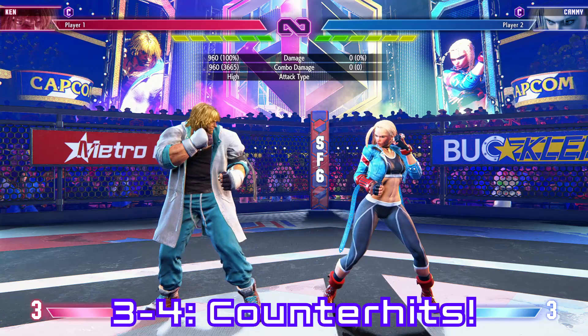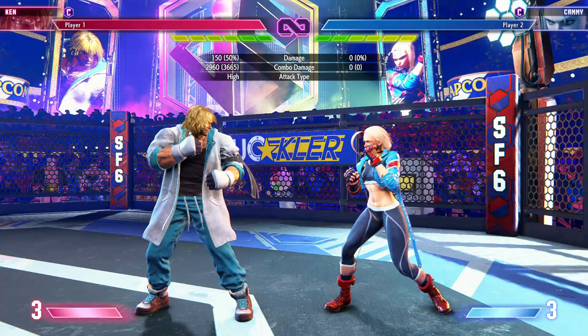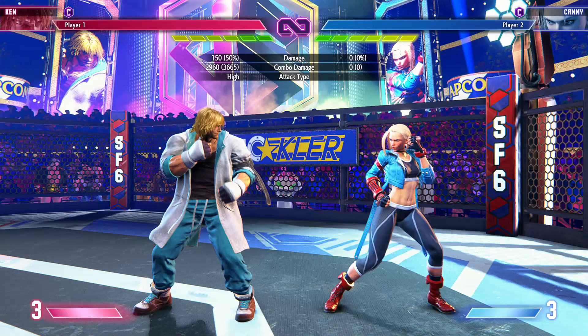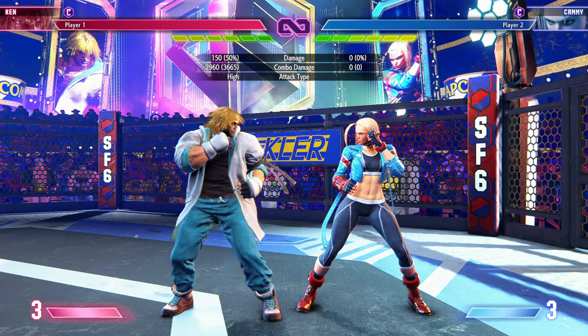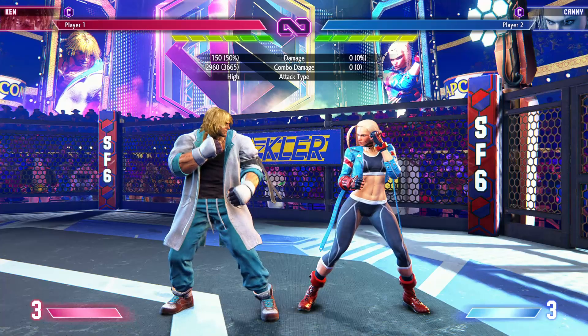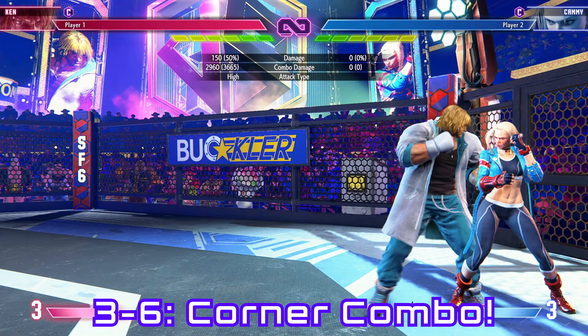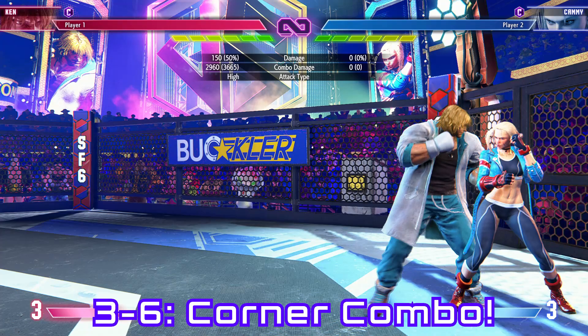Hitting someone and triggering a punish counter or a counter hit also gives you enhanced frame advantage, so it might be good to learn a couple of combos out of that from your key starters. Two more things to mention: standing versus crouching combos — when the opponent is standing versus crouching, there are slightly different combos that will work, so you may want to lab those out. Generally when you're starting out I wouldn't worry about it, but this is for very advanced players who want to push their advantage to the maximum. The other type to consider is a corner combo — something that only works when your opponent is in the corner, where you can use the wall to keep them closer and hit some different moves.